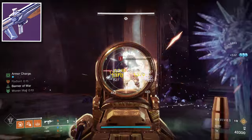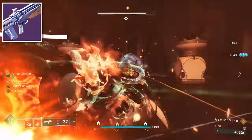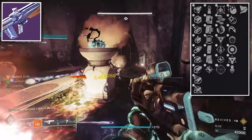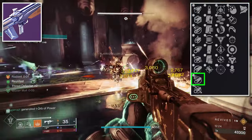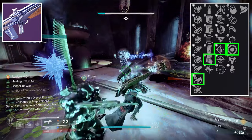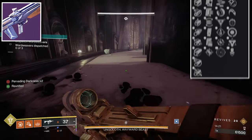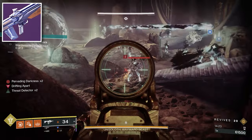Last for the Season of the Wish weapons is an arc pulse rifle in the energy slot. The perks you need for PvE are Arrowhead Break, Tactical Mag, Overflow, and Attrition Orbs — dealing sustained damage creates an orb of power. The recommended masterwork is Stability.